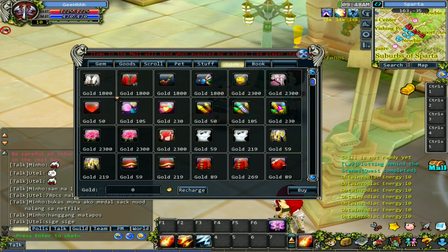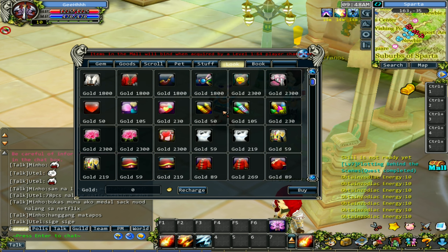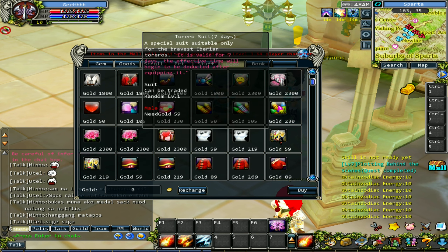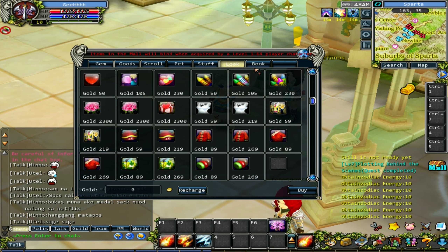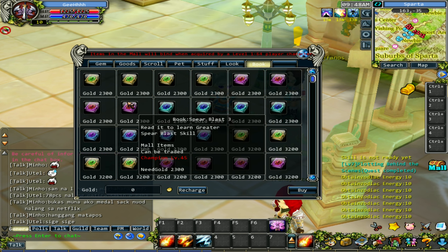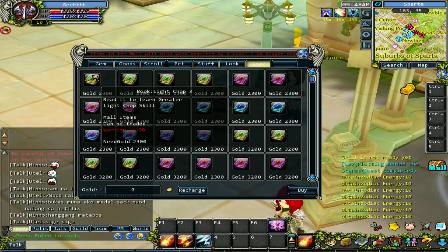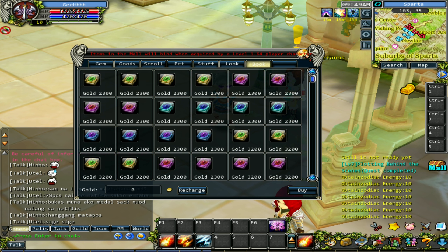Let's move on to costumes. We can buy a lot of costumes - maid costumes, fireworks, super fireworks, a torero suit, a tang suit, and a cheongsam. So we can dress up in the game. Now the book tab - these are skills. You can buy skills in the cash shop, like the book of Light Chop 3 which teaches you the greater Light Chop skill. There are a lot of skills here you can buy. That's all the tabs.